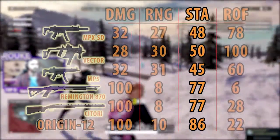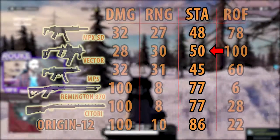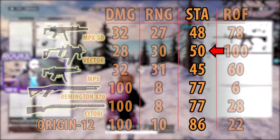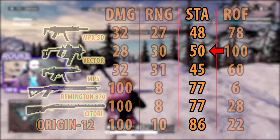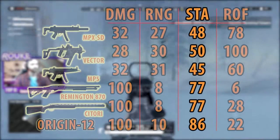In reference to assault rifles, the SMGs have pretty exceptional stability, with the Vector at 50, being 10 points above the LVOAC, and a whole 16 points above the M4A1. You can check out the first video I made on damage charts to compare them and see them side by side.